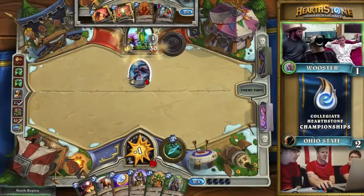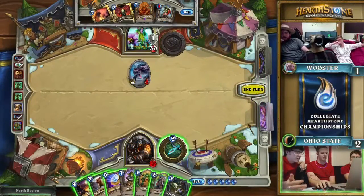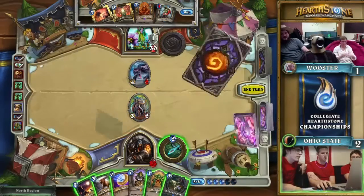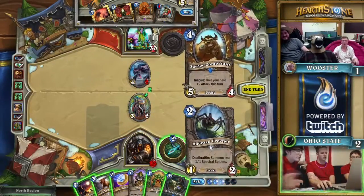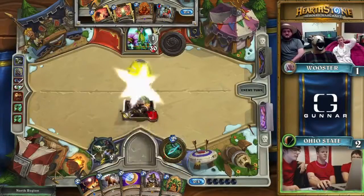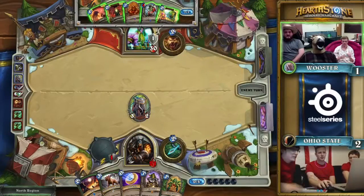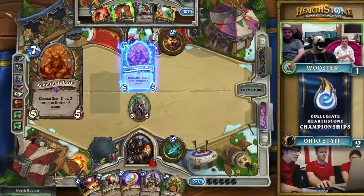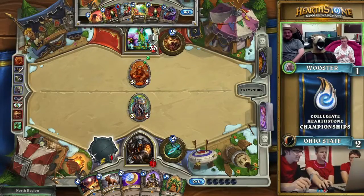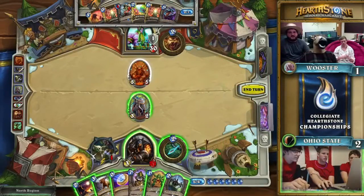Wooster takes initiative, which is the big thing here. Ohio State does have things to play, but when you fall behind against a Druid or a Hunter it's really tough to come back. One of the cards that can climb you back in it is Eagle Hornbow — when you're still fighting and all the minions are in combat, it provides that little bit of leverage to get back in the game. They're curving out into a Dr. Boom next turn, so if Dr. Boom can stick and get some face damage in... right now they haven't done a single point of damage to Wooster. Hunter does have to leverage its advantage at some point through damage, and that damage is nowhere in sight. Dr. Boom is going to have to carry a lot of weight here.